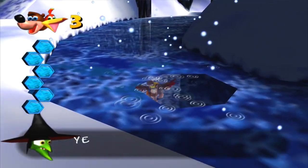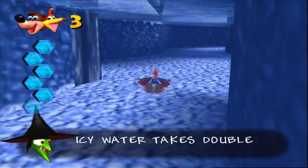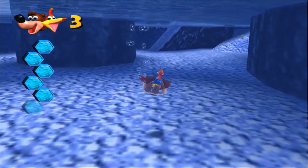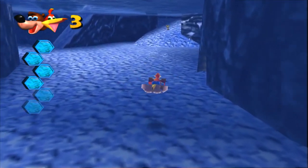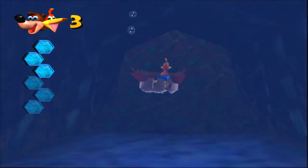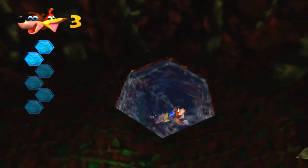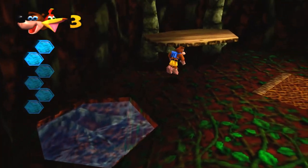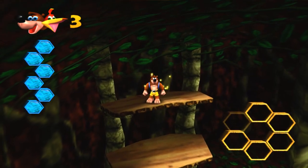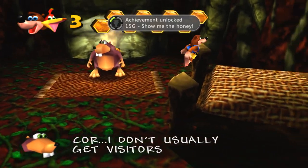Let's go into the water - it's cold, very cold. Icy water takes double air, so it's like Rusty Bucket Bay except your air drains super fast. Gotta hurry! You gotta be out of the water for a bit before you get air back. There's the last honeycomb.